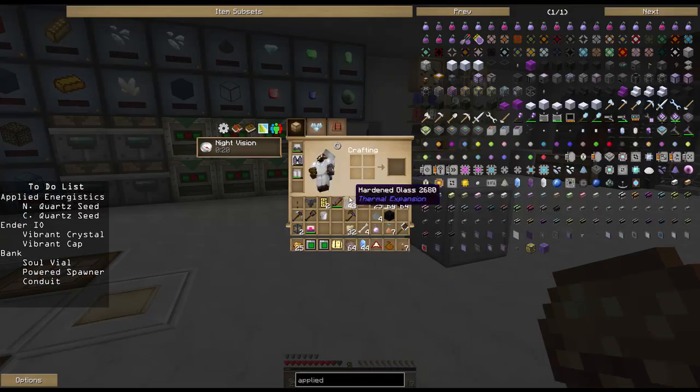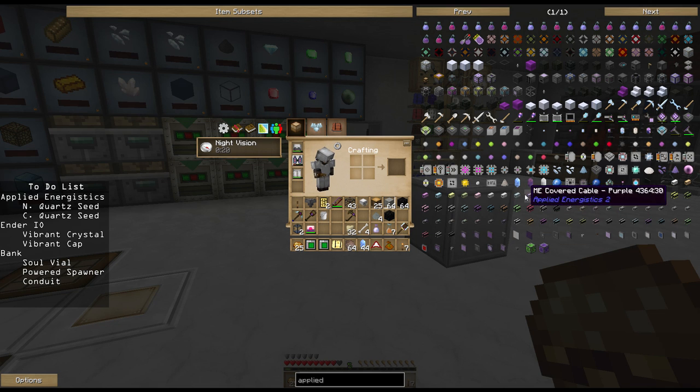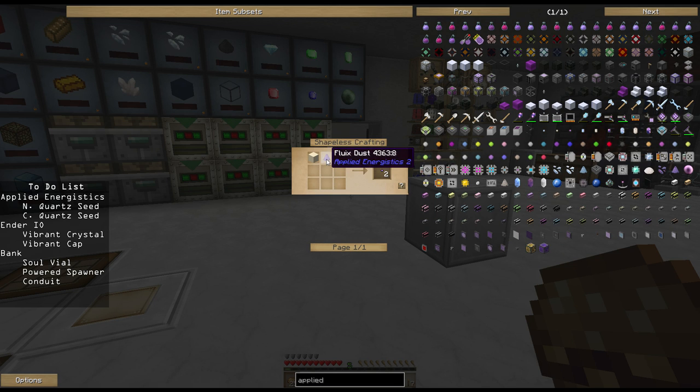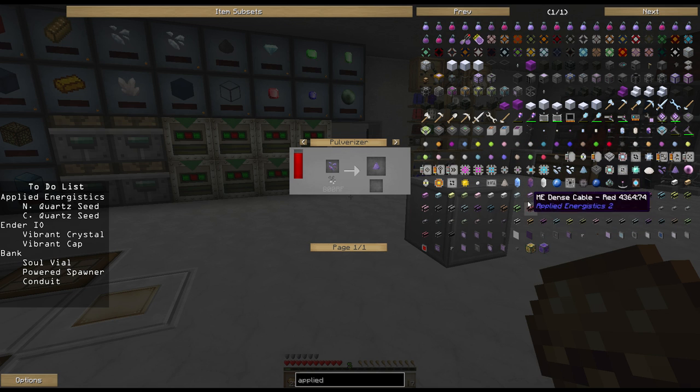Right here there is a pure certus quartz, a pure nether quartz, and also a pure flu quartz. Pure flu quartz blue seeds are made from flu dust and sand into a puddle. To get flu seeds you need flu dust, to get flu dust you need flu crystals. To get flu crystals - I can't remember off the top of my head but it's not a difficult process.